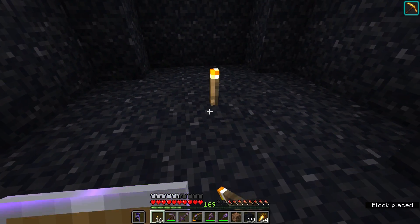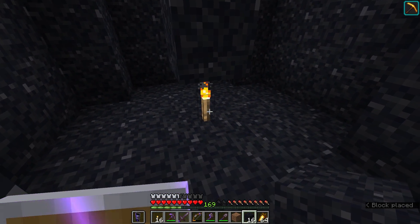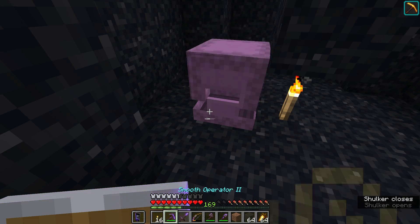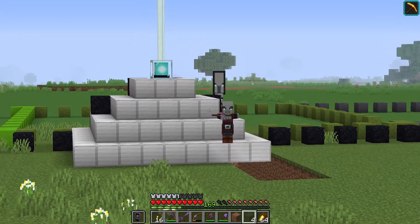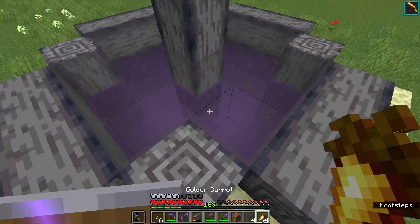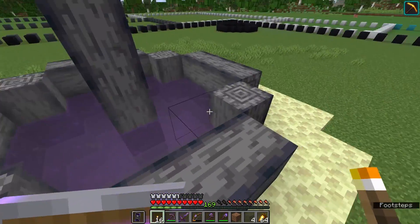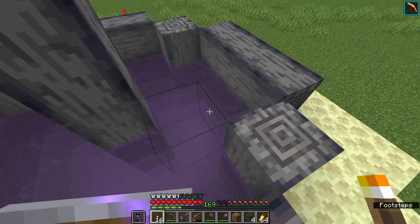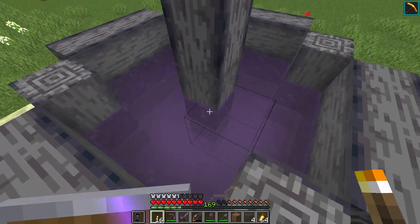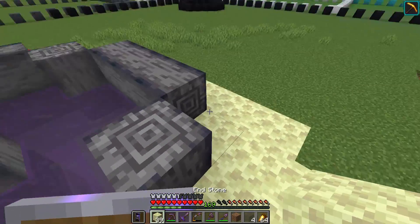I've dug this pit five blocks deep and covered the floor with black concrete. We'll put a torch or light-emitting block down here — maybe an end rod later on. Then we open up the shulker box and cover this section in alternating layers of grey and purple glass. The top is completely grey glass which looks quite transparent compared to the basalt around the outside meant to imitate bedrock. You can walk out over it and it feels like you could just fall in.